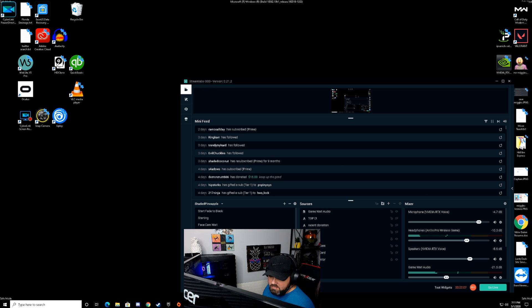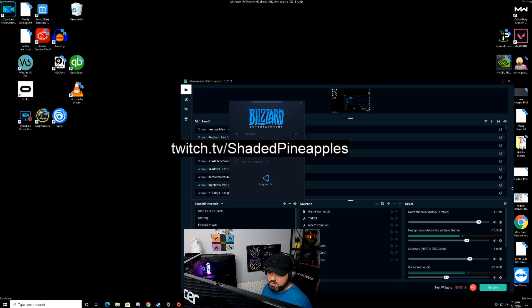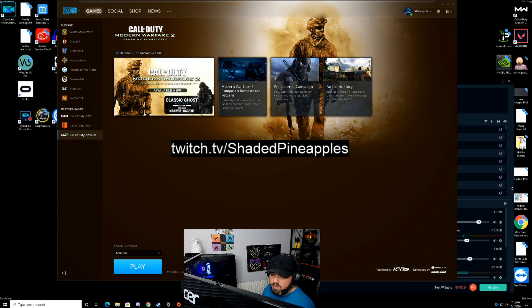We're in Safe Mode. Go ahead and launch Battle.net or the Blizzard app on your computer. Do not launch Modern Warfare 2 directly — don't even use the shortcut to do that, you'll get an error. Once Blizzard launches, go to Modern Warfare 2 and click the Play button to start the game.